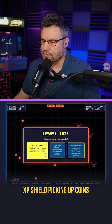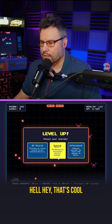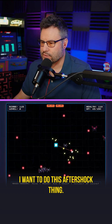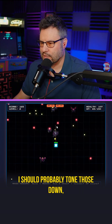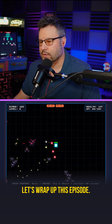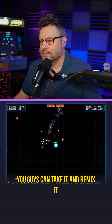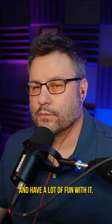XP shield — picking up coins grants brief invulnerability, that's cool. Increase bullet damage, enemies explode. I want to try the aftershock thing — probably can't see it though with all the explosion effects. You should probably tone those down, but I'll leave that to you guys. Let's wrap up this episode. You guys can see the potential of this game — from here you can take it, remix it, make it your own, and have a lot of fun with it.